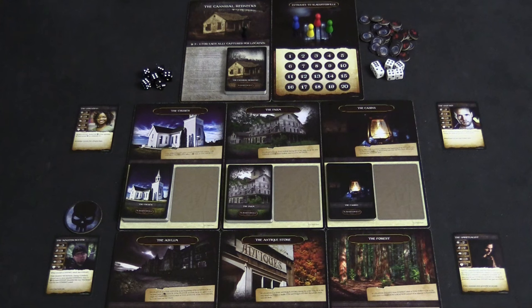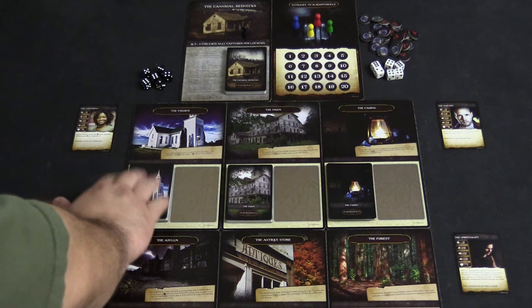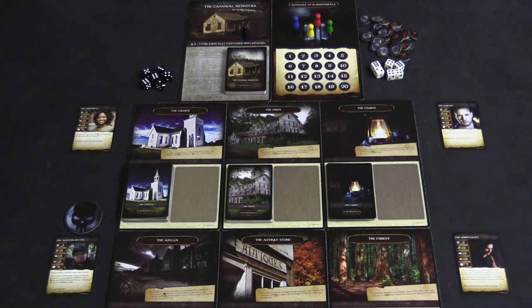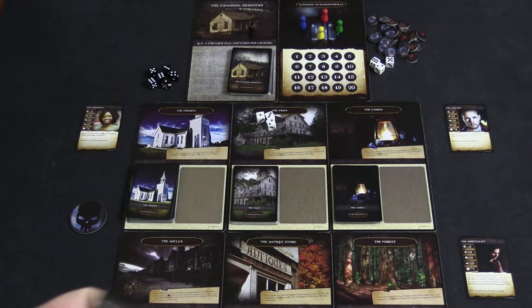In Slaughterville, the town has been taken over by a villainous band of evil people or things, and the players are stereotypical horror movie characters coming together to try to thwart the villain's plans. There are basically 11 different locations in the game and you only use six of them, so there is a little bit of replayability. Each location has its own deck of encounter cards containing items, events, allies, and enhancements that boost your stats — most of which ask you to pass some kind of test using your character's abilities.